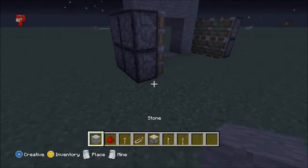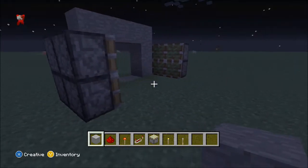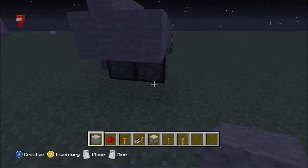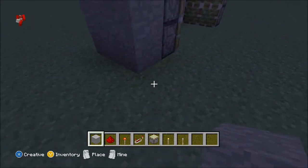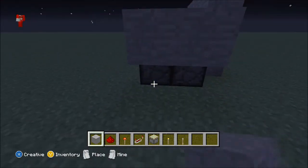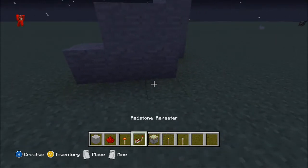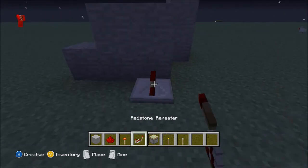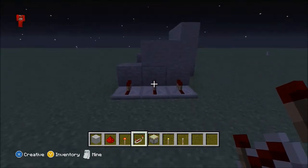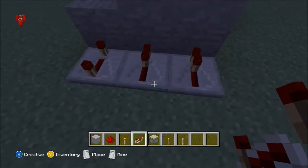Then what you want to do is get stone - whatever you're using, I'm using the stone block. This bit's going to be hidden anyway. Get a stone block and cover the pistons, then do one sticking out like that, and then you want to do the same on the other side - so four blocks and then one sticking out. Then you want to get redstone repeaters and put three across, and you want to put them on the third notch, like the third click.